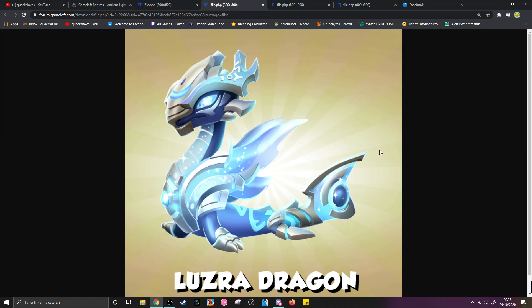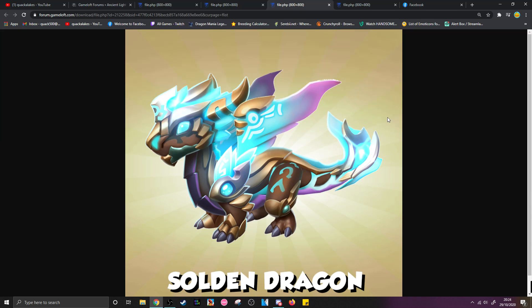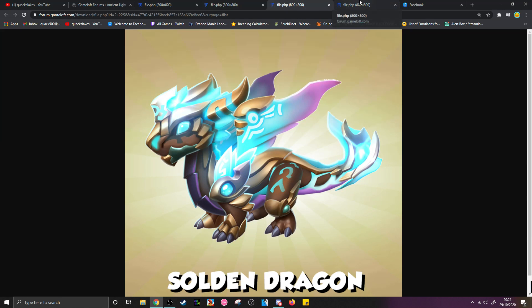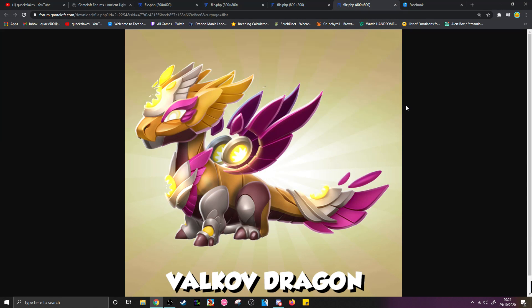Luzra definitely looks like a sea dragon to me, which would make me think he'd have the water element, but he doesn't. Then we've got Solden, who is the defensive earthy boy — he looks brown, he looks like a shielder, I understand it. And then we also have Valkov. Now that I think about it, does it look more like Valkov or Solden that was on the map? I'm not going to speculate too much on exactly how they're all going to be released.